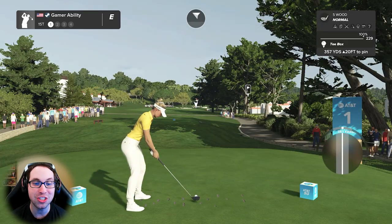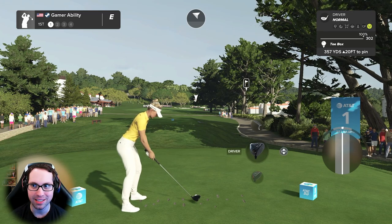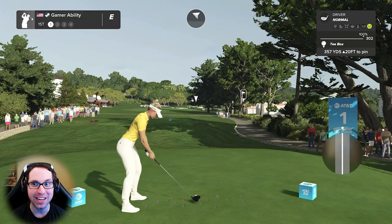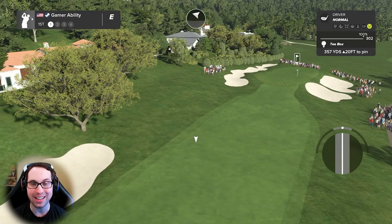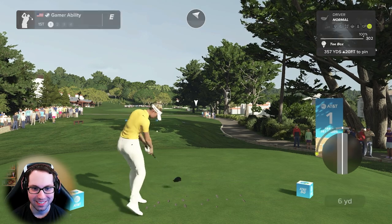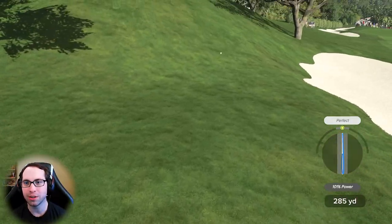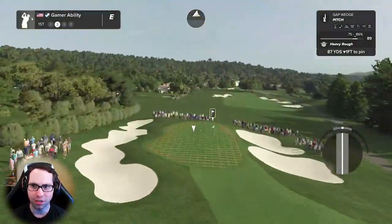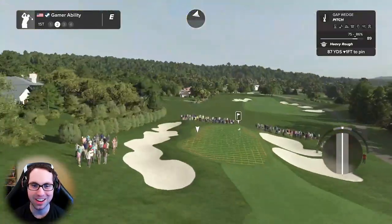Let's take a look at Nelly Korda's distances — this really surprised me. I looked it up: Nelly Korda's average drive distance is 268 yards this season. In this game she can outdrive Ryan Gamer, my creative character, hitting 302 off the tee at Pebble Beach. I wonder if there's a balancing thing where they're trying to balance all the pros instead of going with their true distances.